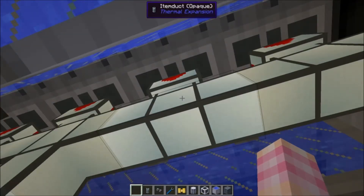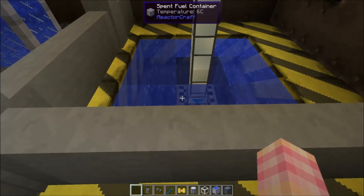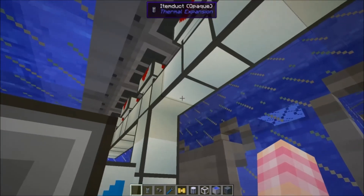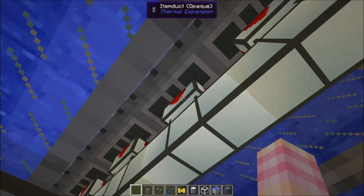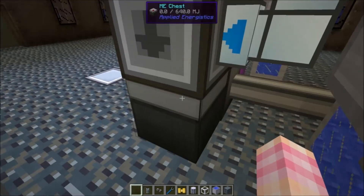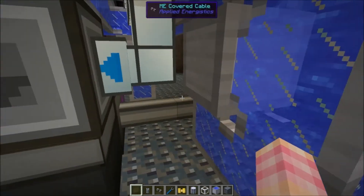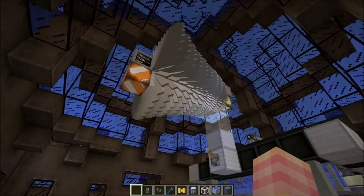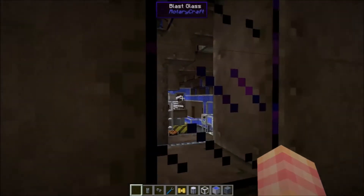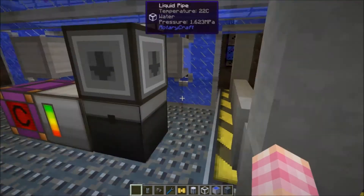I don't know if item ducts are the best thing to use for this, but they work. I tried using Applied Logistics but I couldn't think of a way to put the nuclear waste in without holding it in your hand - and obviously we don't want to touch nuclear waste with our hands. So each item duct has a pneumatic servo set to pull everything out, and this item duct goes into an ME interface pointed down into the chest, set to only accept depleted uranium. Also, I am voiding the steam right now with the block underneath the dynamometer. Since I already showed you how to reclaim steam into water, I don't feel like building it again. I've got infinite water sources set up with reservoirs that I've whacked with a magic wand for infinite water.